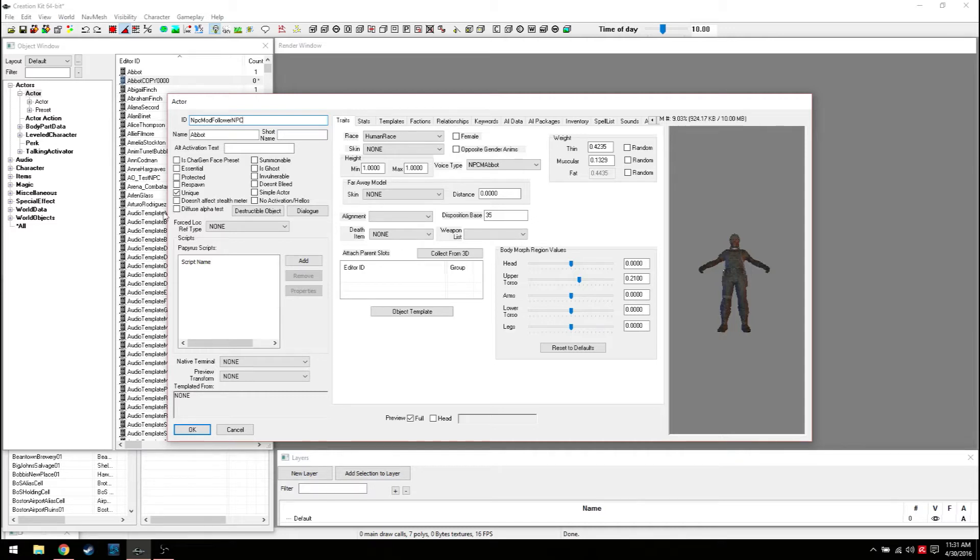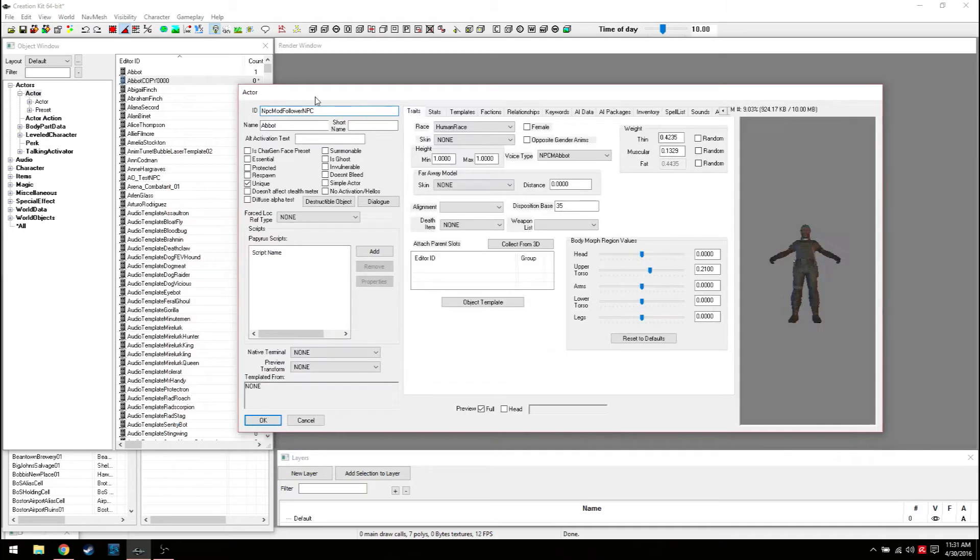I like to ID things correctly - it helps out when you make huge mods. Starting with NPC at the end, you'll know it's an NPC. So I might call it 'Follower NPC' or 'Follower Merchant NPC'. For now we'll start with 'Merchant NPC' as the short name.